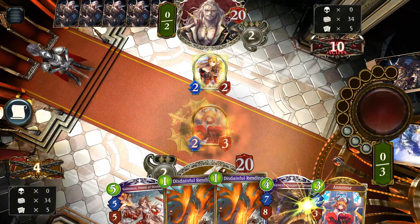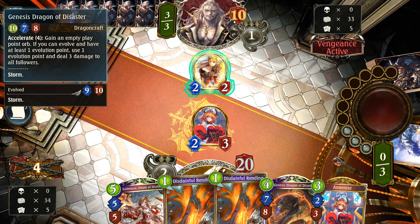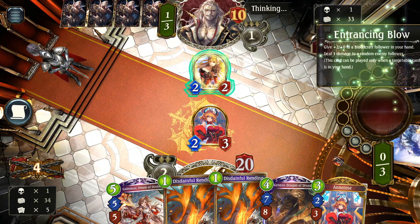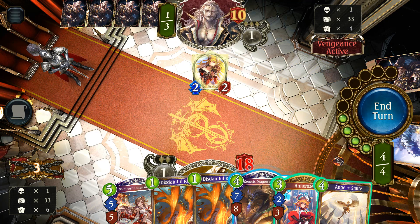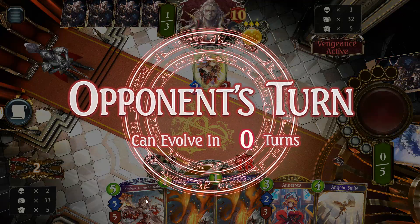I get another Anroze anyway. This mulligan is kind of a wash, but that's okay. Play Yurius. Wow — they're in vengeance. Who knows, maybe it's still good. Do I want to Rending this? Feels like such a waste. I could potentially be taking like 7 damage next turn if they play Lora. Maybe I want to get something in play. If I Anroze, I can't ramp. If I do this, I can Galmu Rending at least.